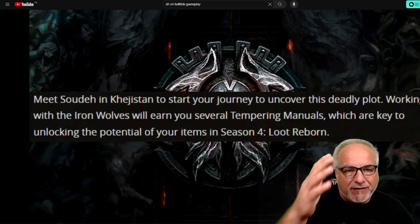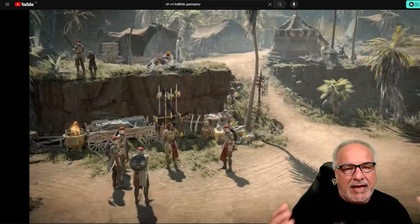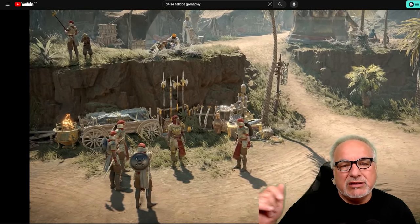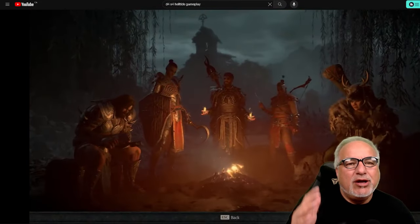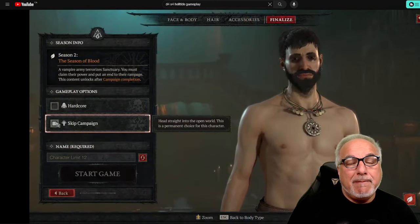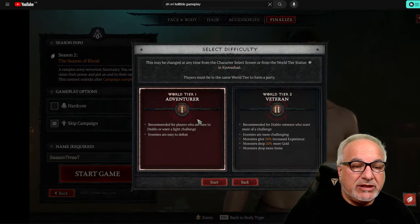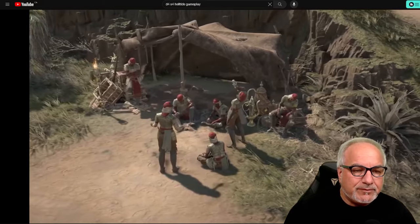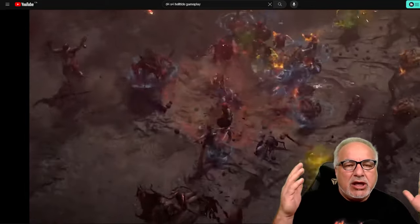For Season 4, I highly recommend the following steps. Number one, obviously you want to create a seasonal character. The most important thing — since they have buffed all the world tiers by 50% — I strongly insist, not suggest, insist, that you start on World Tier 2. World Tier 2 used to be a 20% XP buff; now it is a 50% XP buff. So you'd be wise to start on World Tier 2.